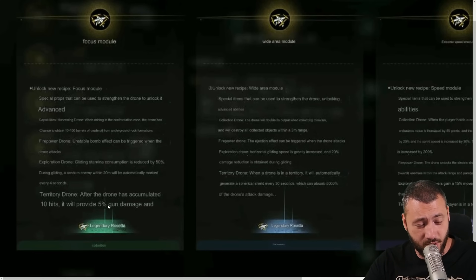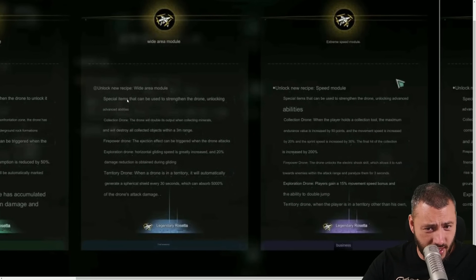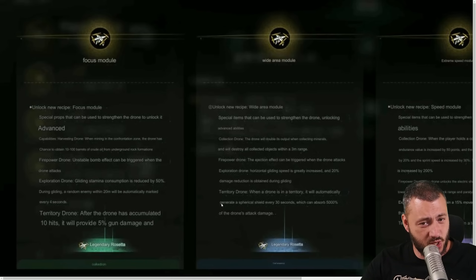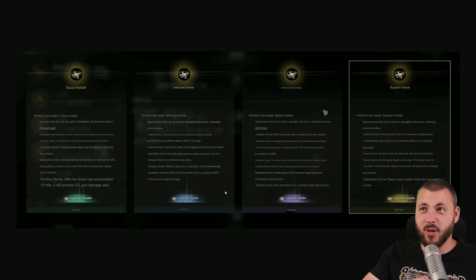Territory drone — after the drone has accumulated 10 hits, it will provide 5 plus 5% gun damage. Collection drone — this drone can double the output when collecting minerals and will destroy all collected objects within a three-meter range. When the player holds a collection tool, the maximum endurance value increases by 50 points.